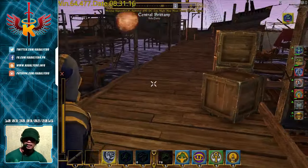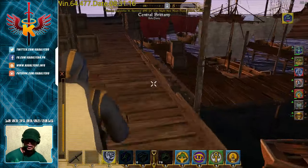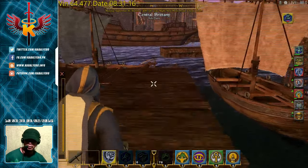Now that I'm at the docks, all I need to do is find the boat that will take me to Hiddenvale or Kingsport. As you can see, there are many boats but only one of them is the boat to Kingsport.